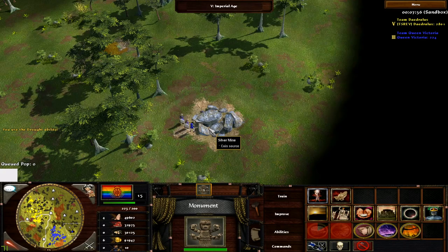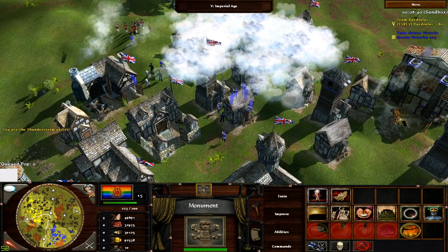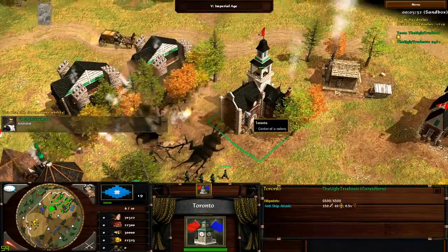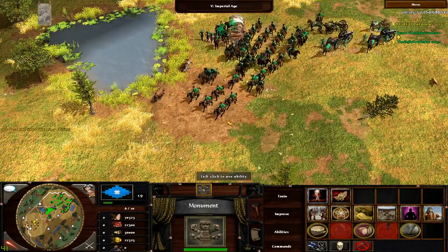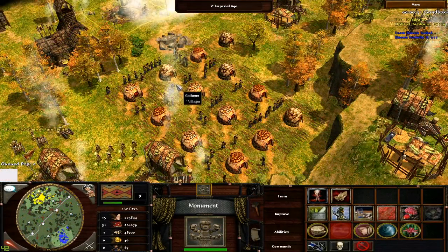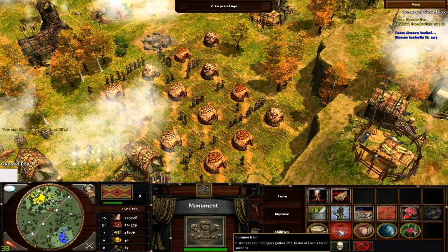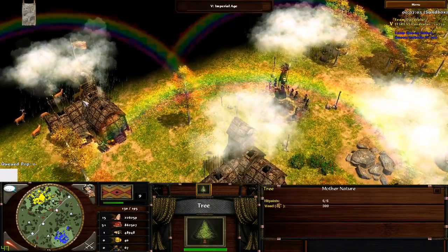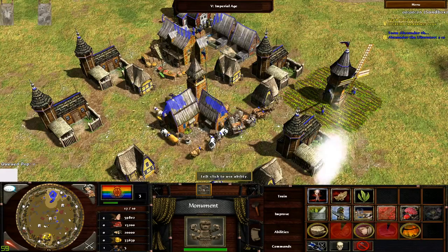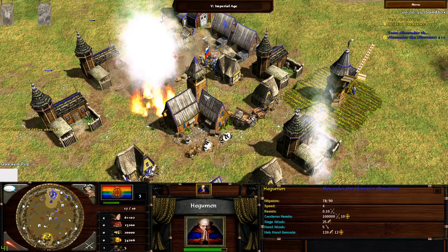Cast drought in a selected area to slow down enemy villagers' gather rates. Cast a deadly thunderstorm that kills units with each lightning strike. Cast a devastating earthquake that even shakes your entire game. Cast a snow warning to slow down all units in an area. Cast a deadly tornado to deal damage to buildings and units at the same time. But not all god powers are deadly and violent — you also have some beneficial ones. For example, starting a rain that boosts all gather rates from farms. You can also sprout a great Amazon forest out of nowhere, or start a fire that spreads around the enemy town, burning everything in its wake including buildings and units alike.